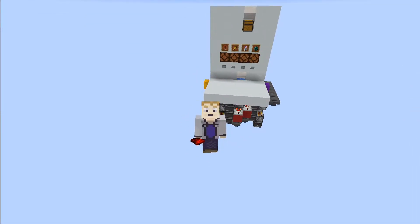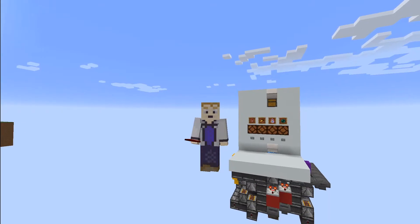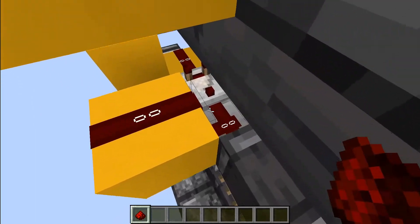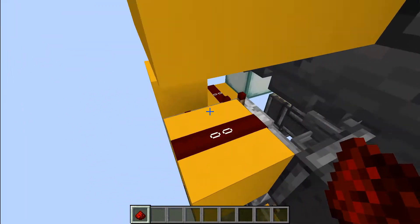Hello there and welcome back. This is a 1.16 update to my survival item dispenser. We got another case where the changes to redstone in 1.16 mean that redstone coming up the side of this block right here will power this block at full strength.